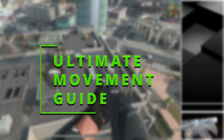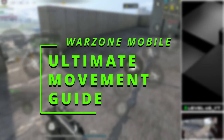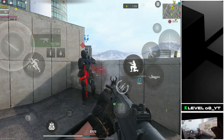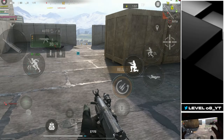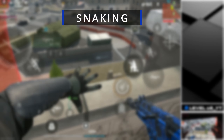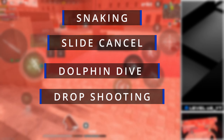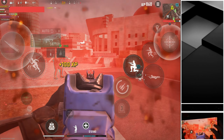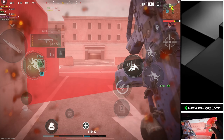Hey everyone and welcome to my ultimate guide on mastering movement in Warzone Mobile. Whether you're looking to dodge bullets like a pro, destroy your enemies or just add some style to your gameplay, you've come to the right place. Today we are diving deep into the art of movement, covering essential techniques like snaking, slide cancelling, dolphin diving, drop shooting and the notorious YY trick. Get ready to elevate your game, confuse your opponents and secure those wins. So gear up, lock in and let's get moving.